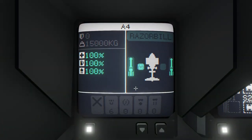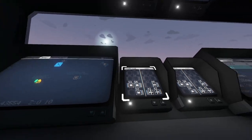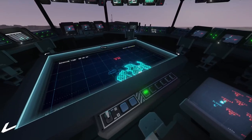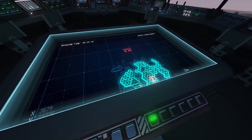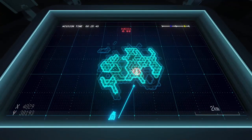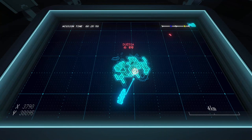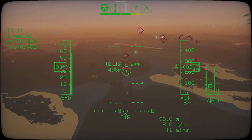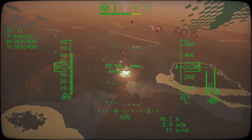The most common weapons fit you'll find for the Razor Bill is twin autocannons, and if you have one, usually a flare launcher. Using this loadout, you can tackle almost everything on an entire two-shield island. If you're sparing with your ammunition and use short bursts, you can probably take out every single ground unit and tow.